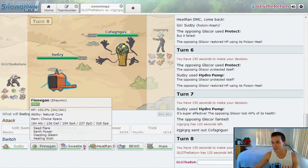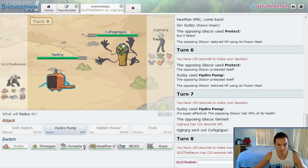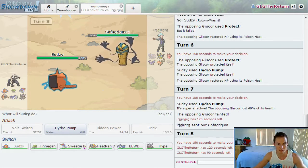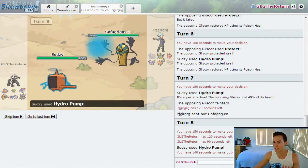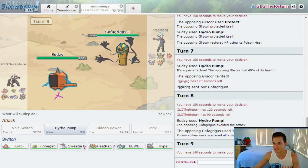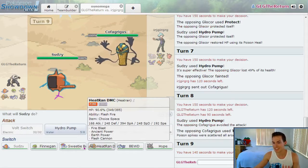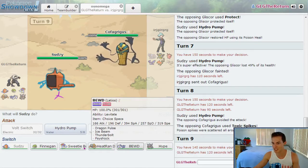He might go for a status move here — he could go for Trick Room, but I don't see why he would since he's got two very fast Pokemon. I'm lagging a little bit. Let's just stick in and go for the Hydro Pump. I miss the Hydro as he goes for Toxic Spikes. He's probably going to want a second set of those Toxic Spikes.